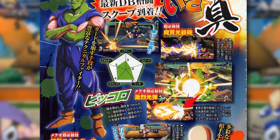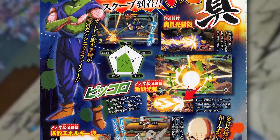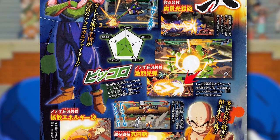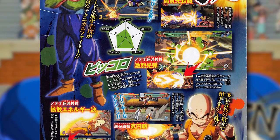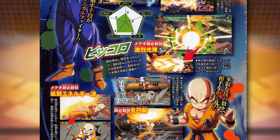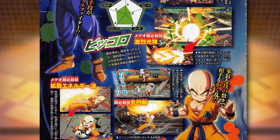Another fun fact from this month's V Jump issue: players will be able to control chibi characters in online mode, much similar to the online system in the Guilty Gear Xrd series, where those chibi characters will be able to battle against each other.